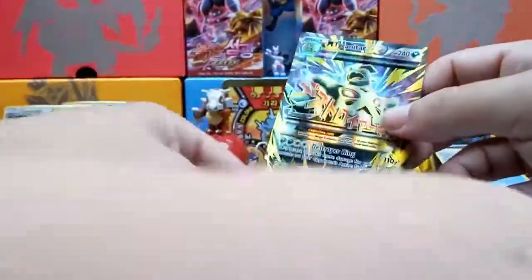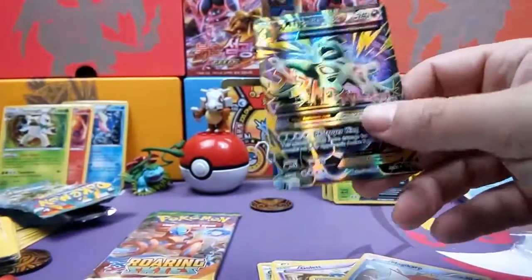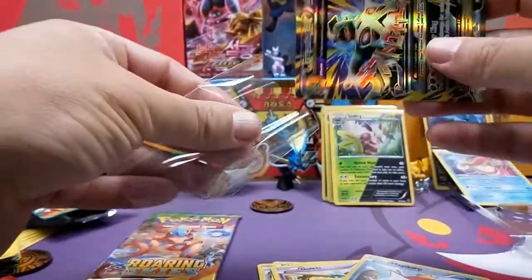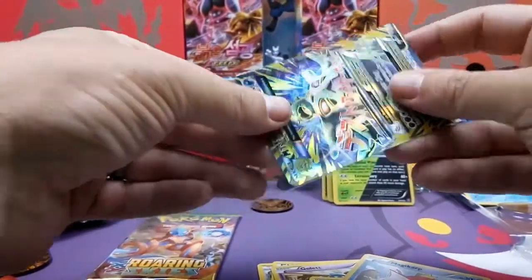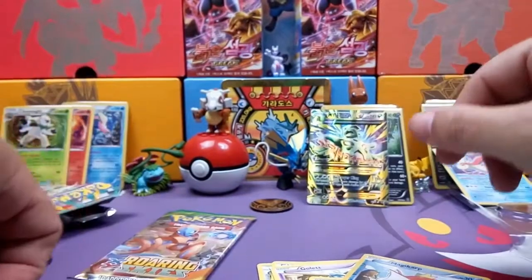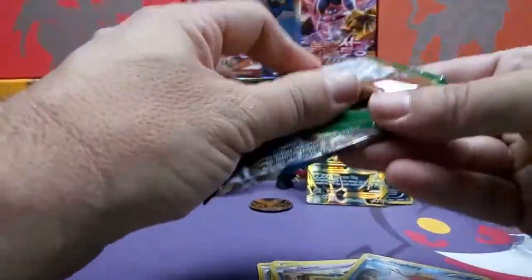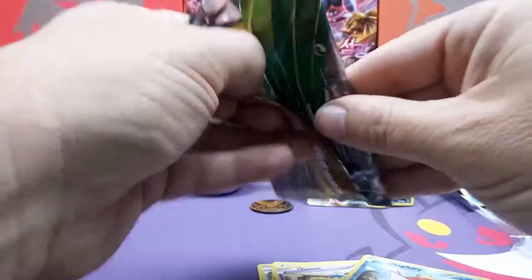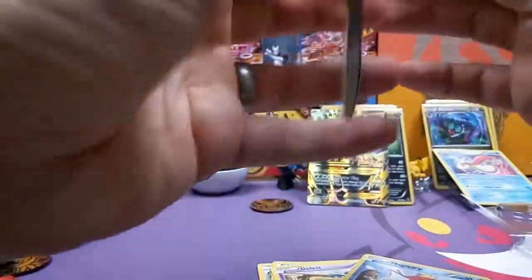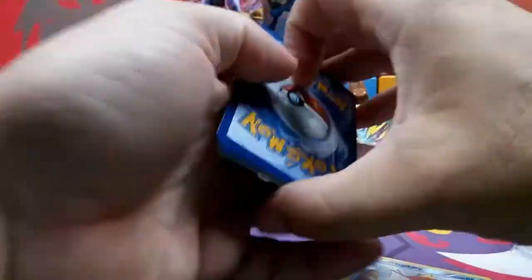My teeth are broken! Daddy got the luck on this one! Who's going to get it? Me! Please! We'll see — you're not old enough. I think I gave you the Malamar full art that I got last time. What's in your book? Because I put it there.